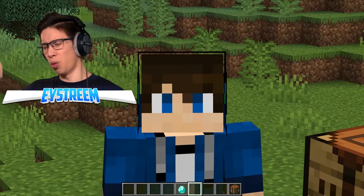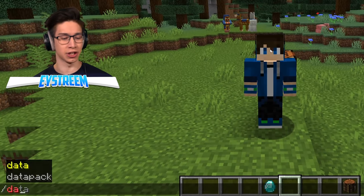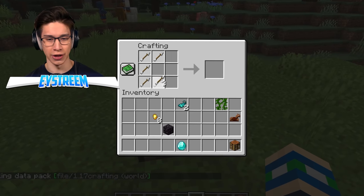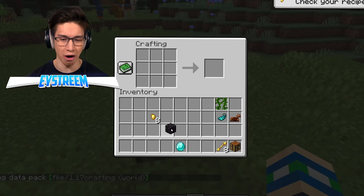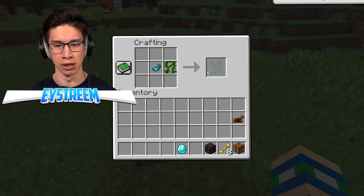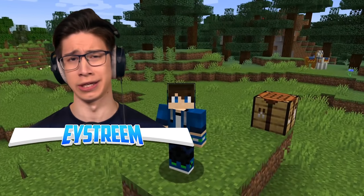He changed the code of Minecraft using a data pack. If you type into chat slash datapack enable 1.17 crafting and hit enter, you now have all the crafting recipes he claimed — spectral arrows, gilded blackstone, glow lichen. It's as simple as that. Just use the data pack and you'll be good.